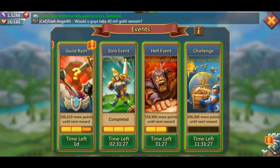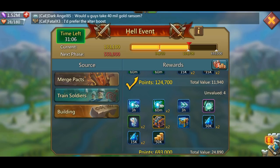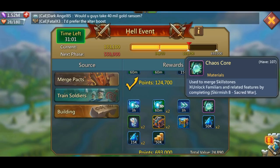I want to show you Hell Events Stage 2 — that gives you cores. Stage 3 doesn't give you cores; you only get gems, speed-ups, fragments, chests, some anima, but no cores. Stage 2 gives you a core, so I really recommend you guys look for these events and just complete Stage 2 like I did. It takes about 25,000 Tier 3 troops to finish — not much, since you can use trained soldiers, merge packs, or buildings. Stage 2 is worth about 7,500 gems, so it's really worth it because sooner or later everybody's gonna unlock packs and need these cores.